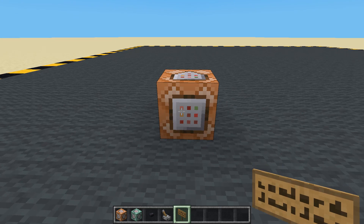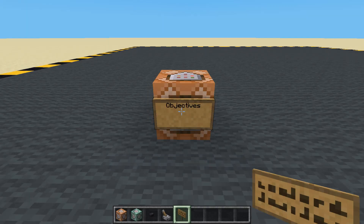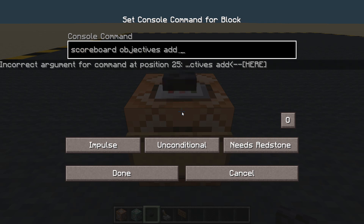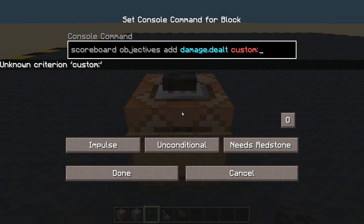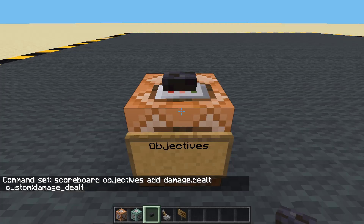It shows you how to give an effect to someone when they've been hit by a set weapon. So, objectives. We're going to have one for now. Scoreboard objectives add. We call it 'damage_dealt' and it will be of type custom: damage_dealt. So if anyone deals damage, this score is going to go up.